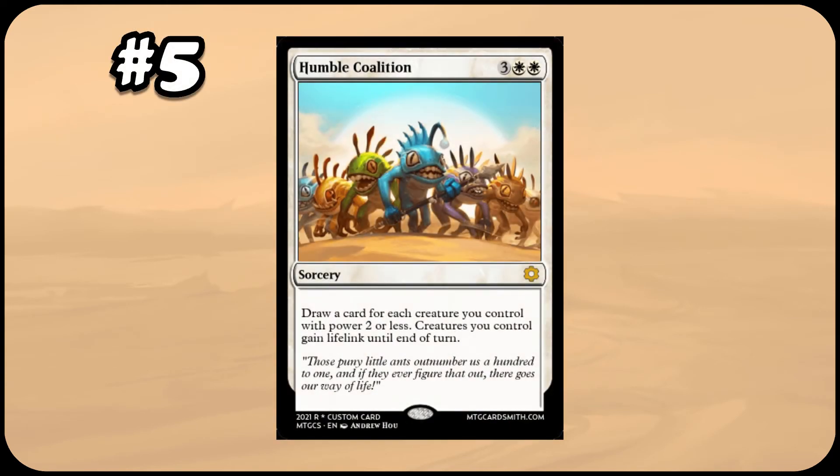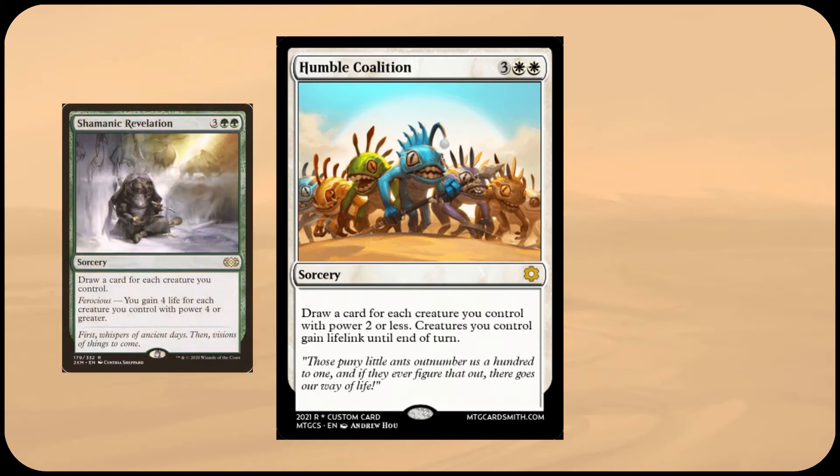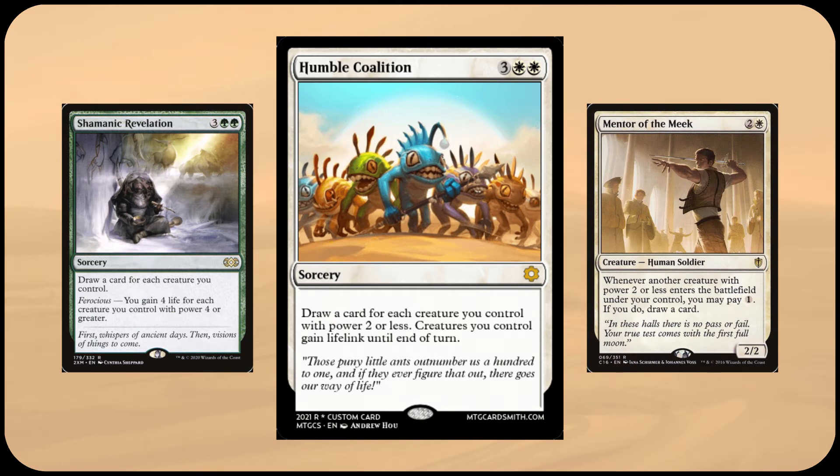Now we can move on to my five custom cards. Leading the way is Humble Coalition, a five mana sorcery which has you draw a card for each creature you control with power two or less, and gives creatures you control lifelink until end of turn. This is built around two other cards: Shamanic Revelation and Mentor of the Meek. Shamanic Revelation similarly draws cards based on creatures and also has life gain built in, but Humble Coalition flips that around by drawing like Mentor of the Meek, which is conditioned on creatures having power two or less. I think Mentor of the Meek is a thematic way to draw cards in white, but isn't something that has been explored much since its printing. I hope to see more cards like Humble Coalition and Mentor of the Meek that explore that design space.